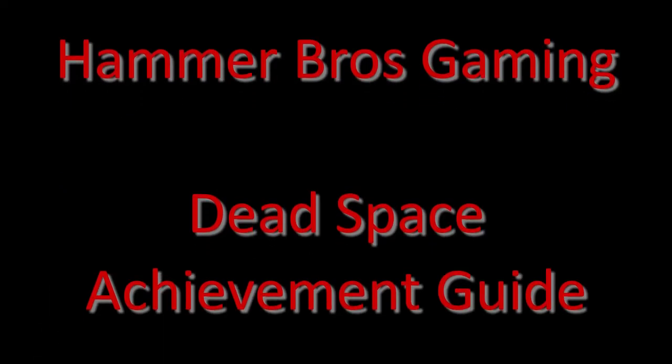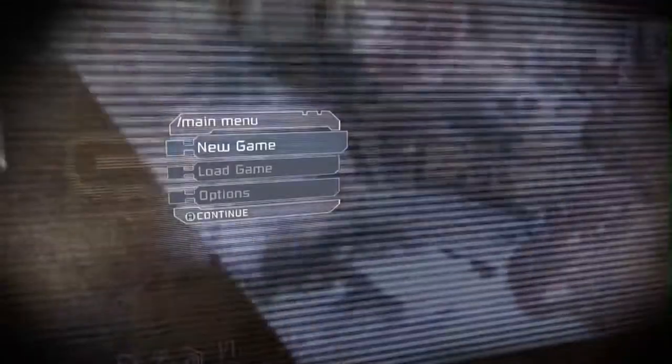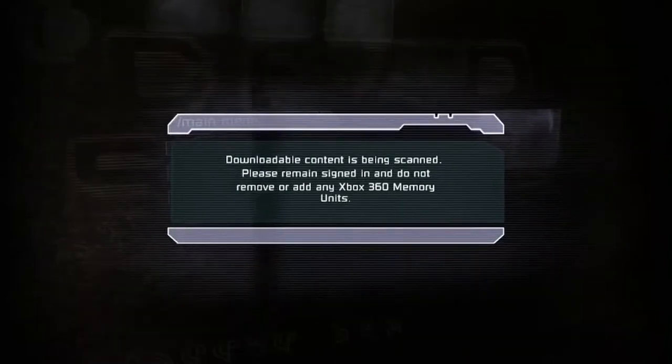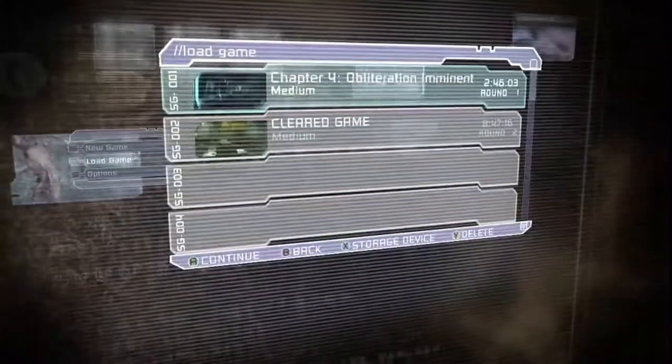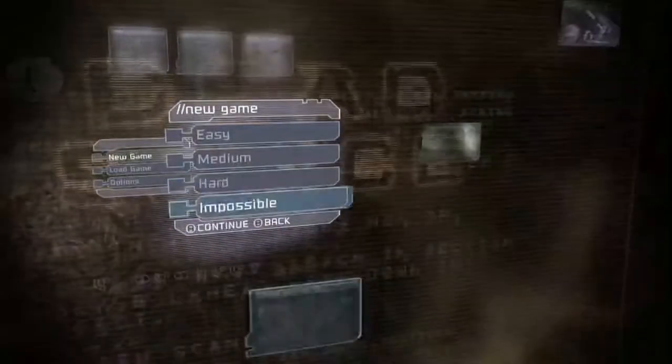Hey guys, welcome back — Blades of God here from Hammer Bros Gaming. Today we're going to be covering chapter one of Epic Tier Three Engineer, which is to complete the game on the hardest difficulty setting. Seeing as how we are going to be covering impossible difficulty, I'm going to assume that you are familiar with the basic mechanics of Dead Space.